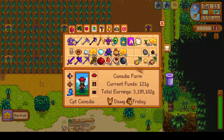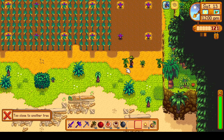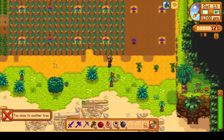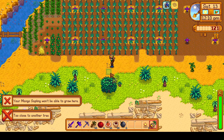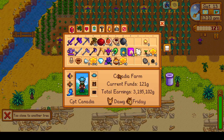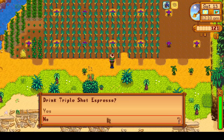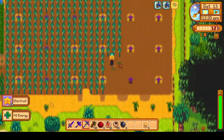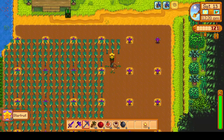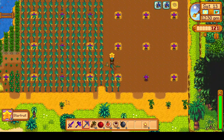We continue harvesting the starfruits, and while down at the bottom of the farm, we take a quick break to plant our new banana and mango saplings. There's a nice quality-of-life feature where the game won't let you plant a fruit tree if it can't grow or is too close to another tree — this was added in the 1.5 update, so you don't accidentally plant fruit trees too close to each other.